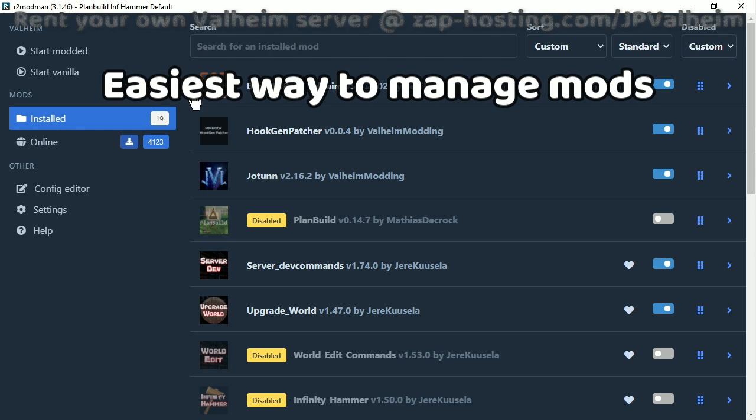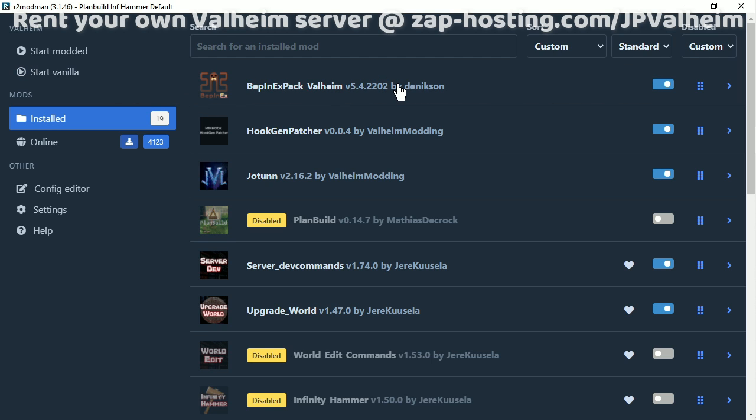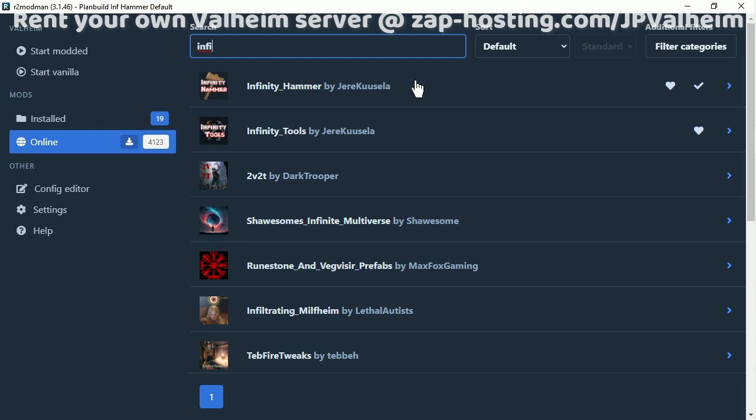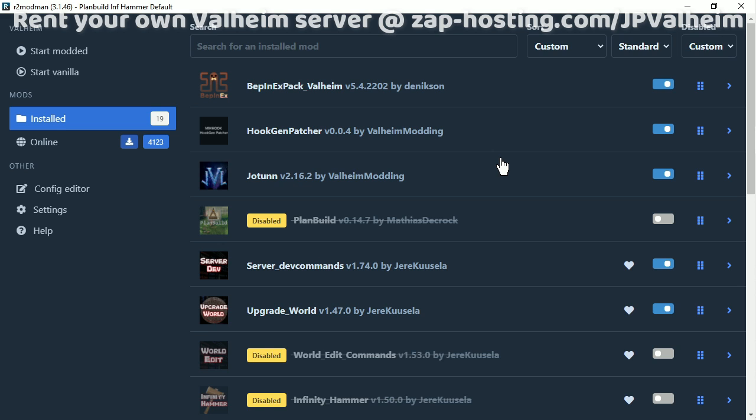Before we get into the mods, let's talk about the mod manager R2 Mod Man, and it is absolutely incredible! If you have been installing mods manually, just forget that. This is amazing. You don't need to go to any websites, you don't need to look at any files. All you do is open R2 Mod Man, go to this online section here, and then you just search for whatever mod you want. Let's say I want to find Infinity Hammer — I just search for it, download, and then it shows up here. It's installed.